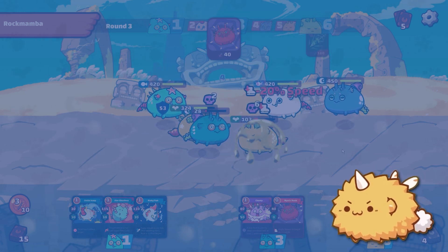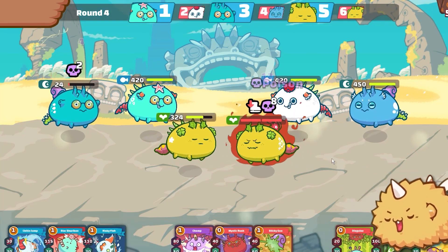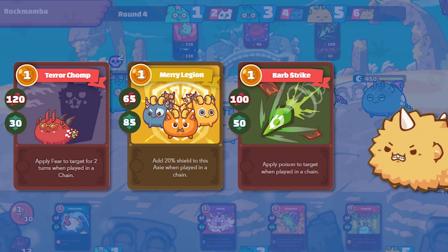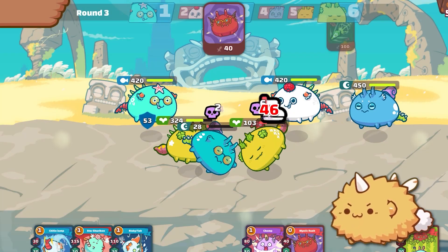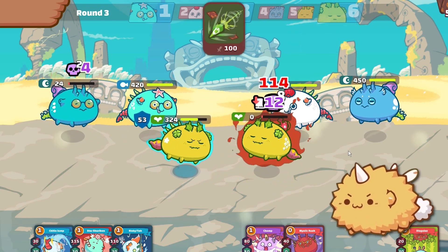You may also have come across this card called Barb Strike. Barb Strike is a card that applies poison when it's played in chain. But chain with what? When you see cards that say 'play in chain,' it means playing the card when another one of your Axies is playing a card of the same class type. For example, Barb Strike is a Bug card. So as long as any one of your other Axies plays another Bug card, Barb Strike will poison the enemy.